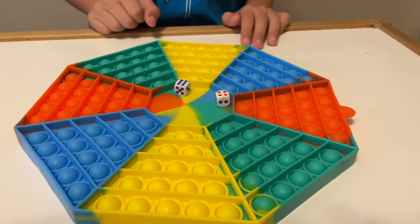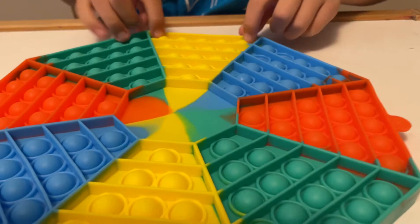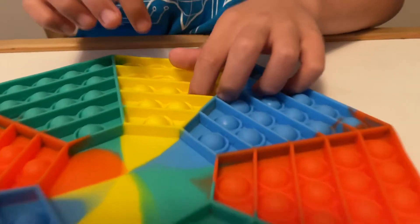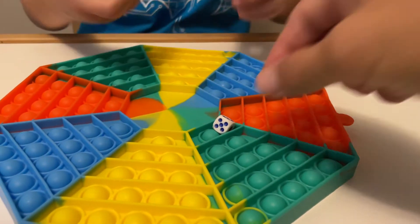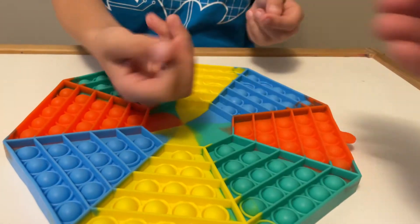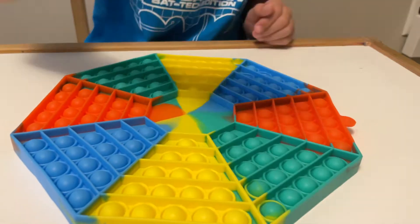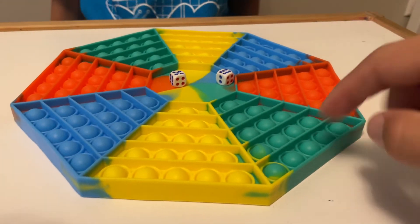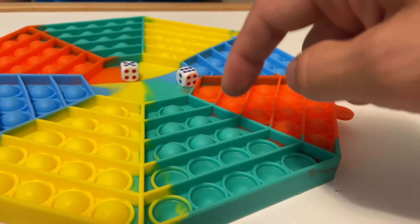Whoa, ten already! Okay, pop them. I will be yellow, so you're going to be yellow and we'll go by colors. Four — wait, if it can't go out you have to roll it again in the middle. Okay, I'll roll this one — eleven! I'll be green. One, two, three, four, five, six, seven, eight, nine, ten, eleven.